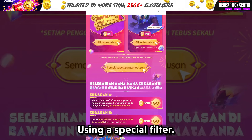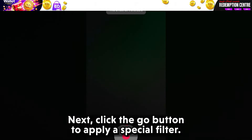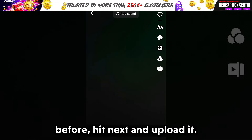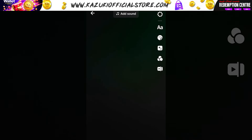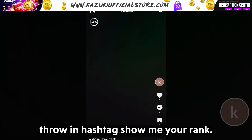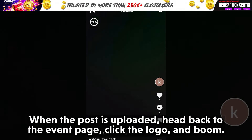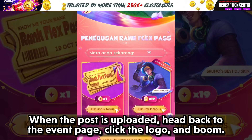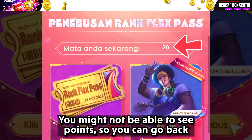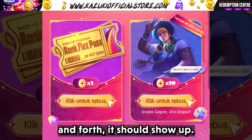Task 2: using a special filter. Click the Go button to apply a special filter. After you record your video with the filter, hit Next and upload it. No need for caption or hashtags, but if you are feeling creative, throw in hashtag Show Me Your Rank. When the post is uploaded, head back to the event page, click the logo, and boom — you have got another 10 points. You might not be able to see the points right away, so you can go back and forth and it should show up.